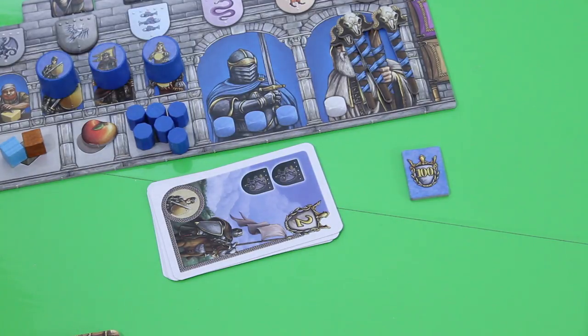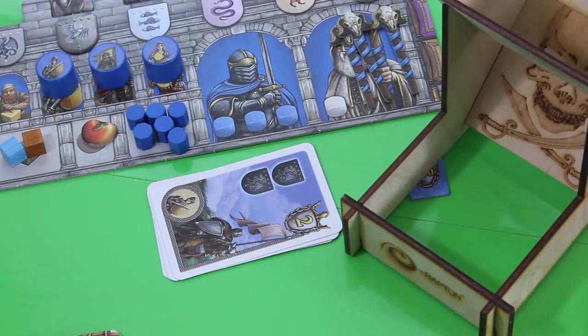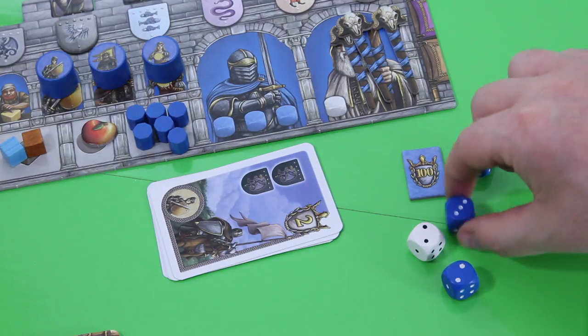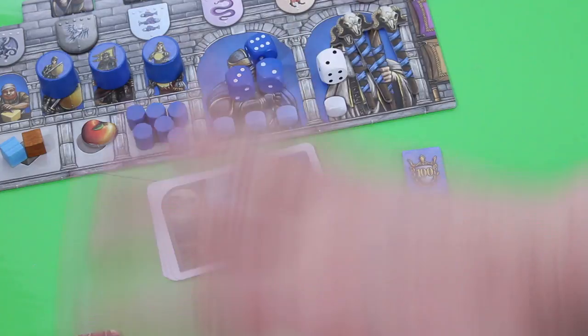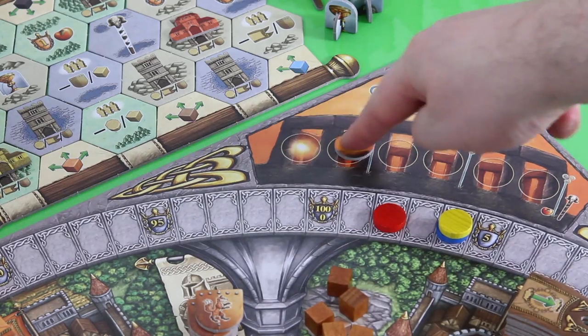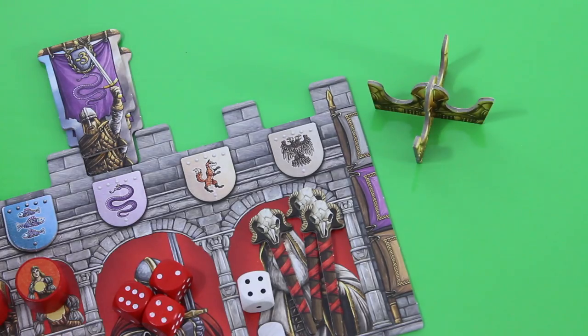That was the first full round of Merlin. I'll do another round now to also show you the scoring. Everyone rolls their four dice — keep in mind, three of a kind will be re-rolled, but we don't have that case here. These are the dice for the blue player; I'll roll for the other players off camera. We move the turn track, and the starting player moves to the next player in line, which is the red player.